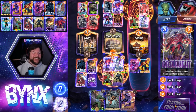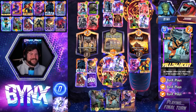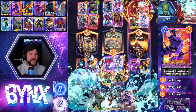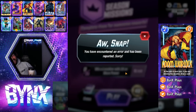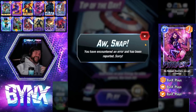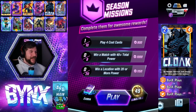We broke it, chat. We broke the game. It doesn't know what to do. The energy cabinet panicked. Wait — it just stopped? Oh man. What did we do, chat? Oh boy. Oh, that was a good time. Well, now we know. Now we know what happens when you double a card's power 256 times in Marvel Snap.